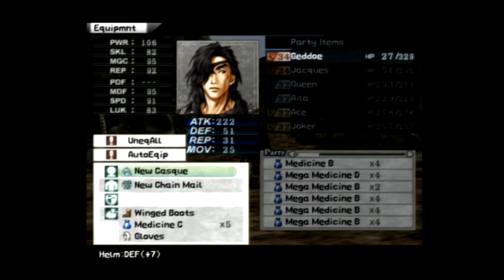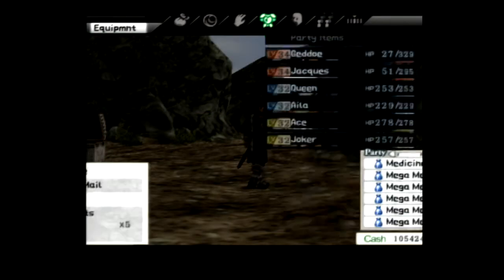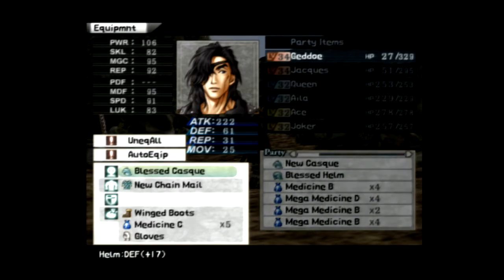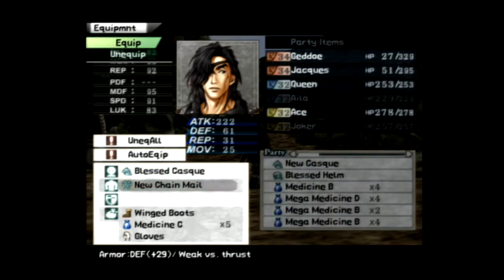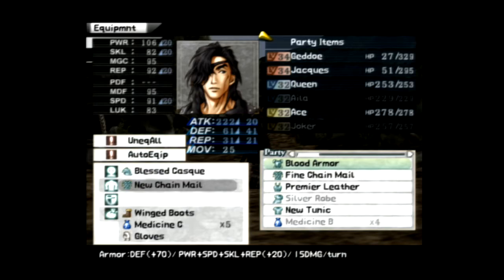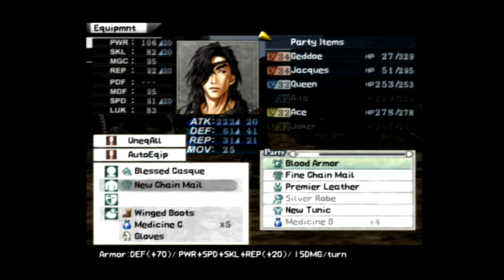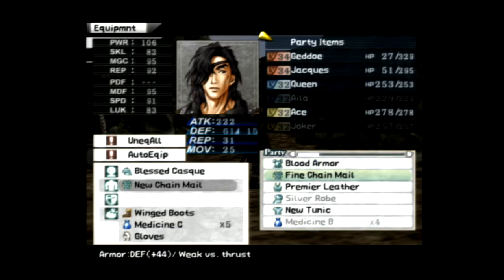Okay, we just got a whole bunch of stuff. I remember the blood armor — it says plus 70 defense, plus 20 power, speed, skill, and repel, but I take 15 damage per turn. It's really good with one downside. I actually do use this sometimes, but I counteract it by giving them three items that restore health so they end up restoring the same amount they're losing. There's a character I specifically do this with later in the game.